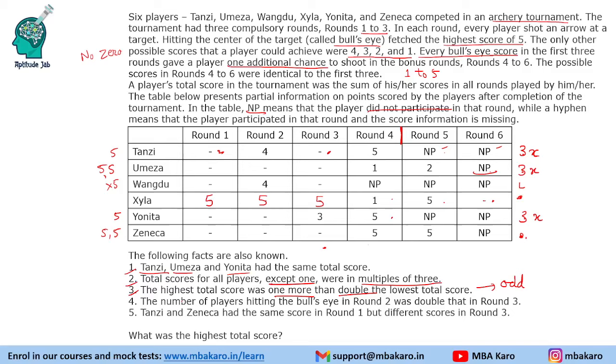The number of players hitting bullseye in round 2 was double that in round 3. So it can be 1 person hitting bullseye in round 3 and 2 in round 2, or 2 and 4. It cannot be 3 and 6 because we know 2 people have not hit bullseye. The last fact says Tansi and Zeneca have the same score Y in round 1, but different scores — call them A and B (A ≠ B) — in round 3.